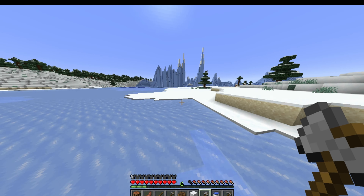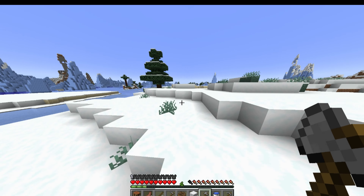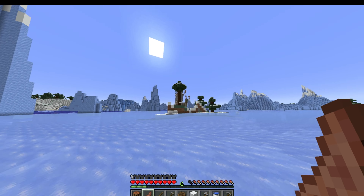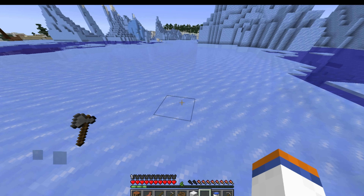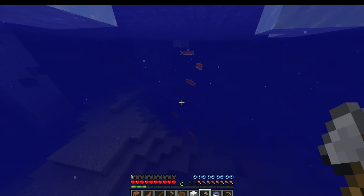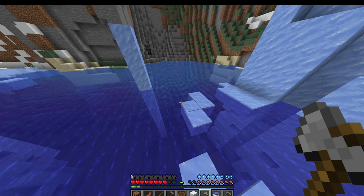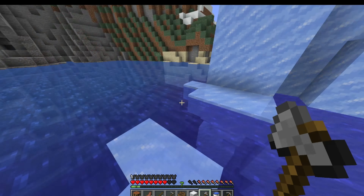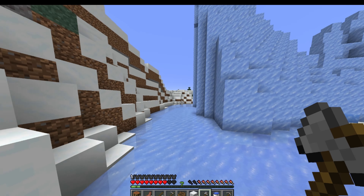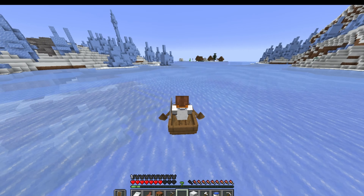I need those emeralds because I'm going to trade for a looting book — I'm going to need that for the Wither skeletons. What is that generation? The mountains are broken. We're stocked on fish supply. Why is there a pillar of ice there? That's weird. 24 salmon — that'll give us a few more cats. Yes, another village!